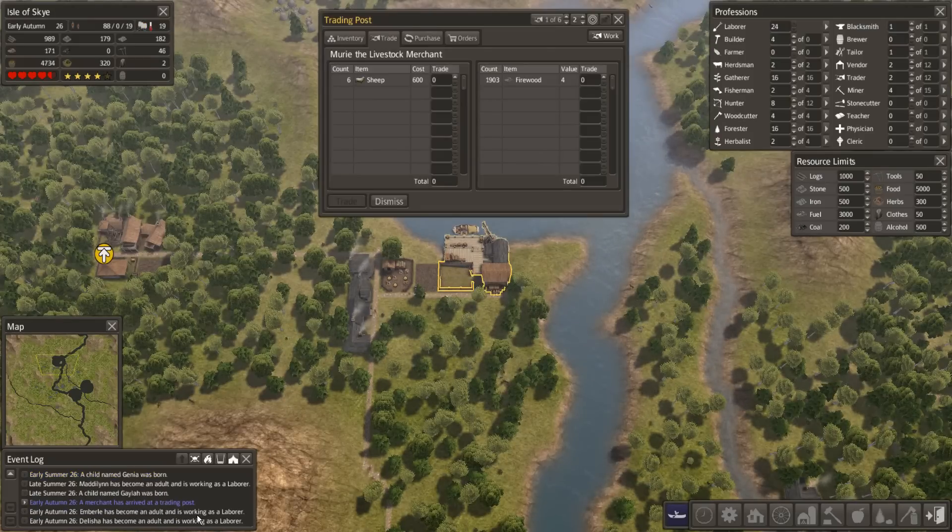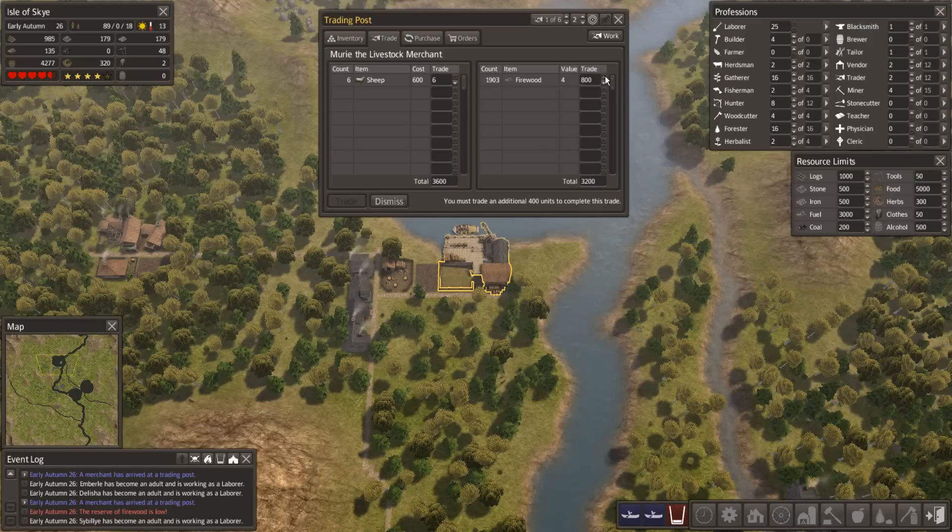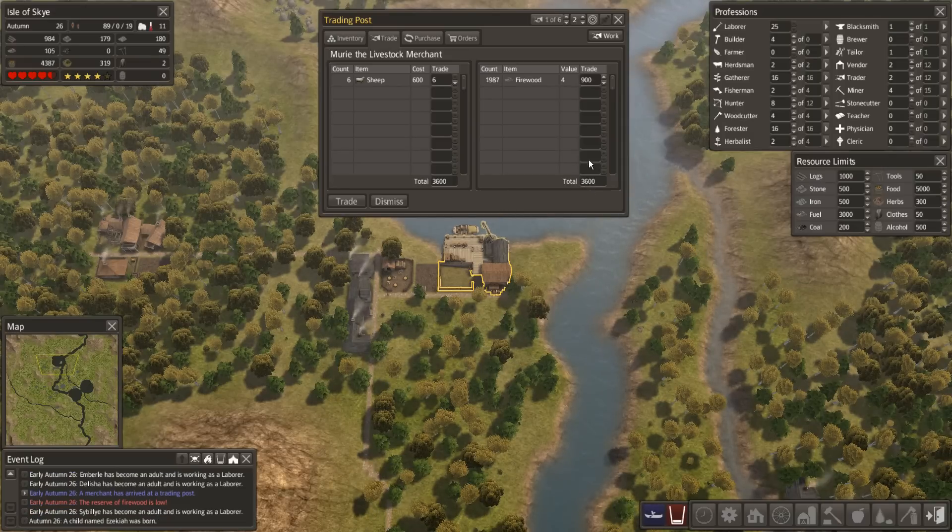I think we're going to get another trader. Can we attend to the bottom one? Sheep! Oh hell yes! I'm going to buy all the sheep if I can. Have I got enough firewood? It's going to put a bit of a drain on firewood but if I can get them I'm getting them. That's nine - that's like only half of our firewood.